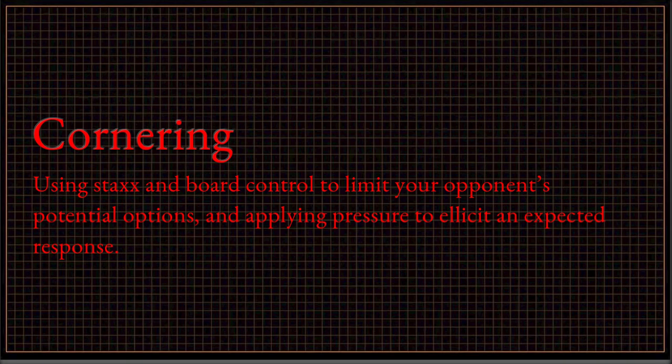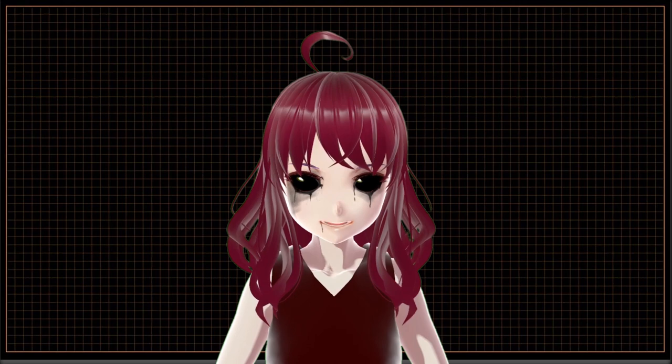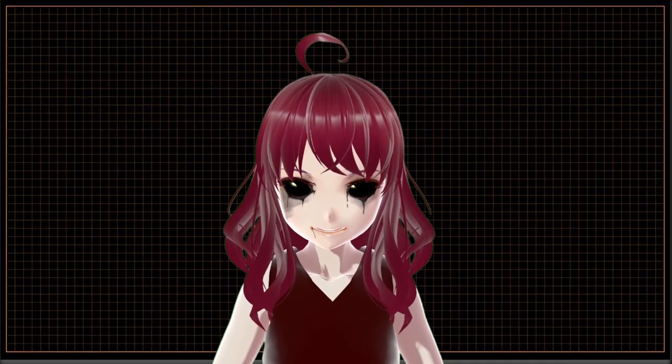Cornering is the idea of taking away your opponent's options through pressuring with a board presence. This could be playing defensive cards or aggressive cards. However, Cornering is not about stopping our opponent. In fact, Cornering is about making our opponents take action. Let me explain.